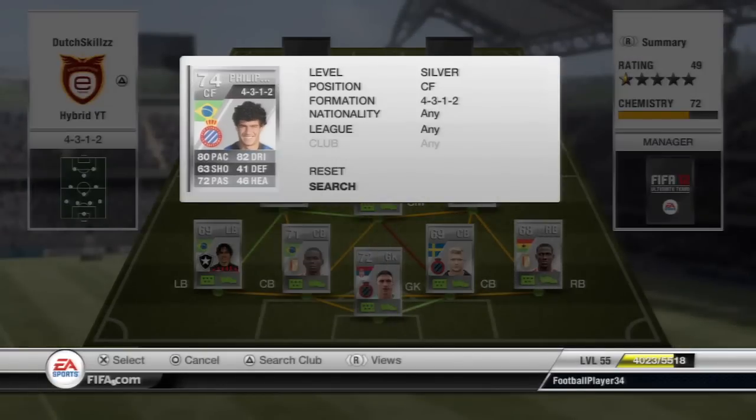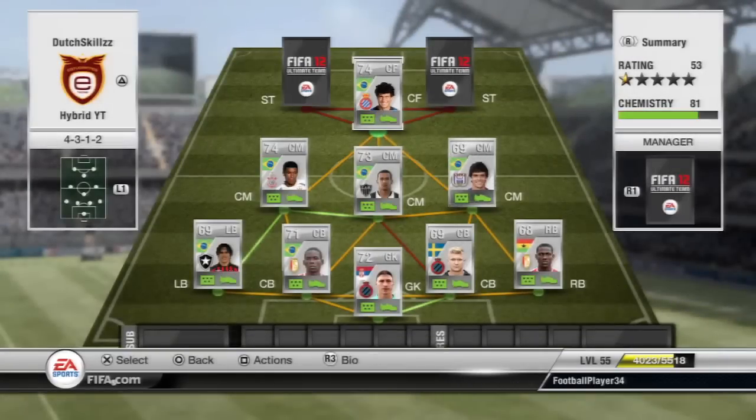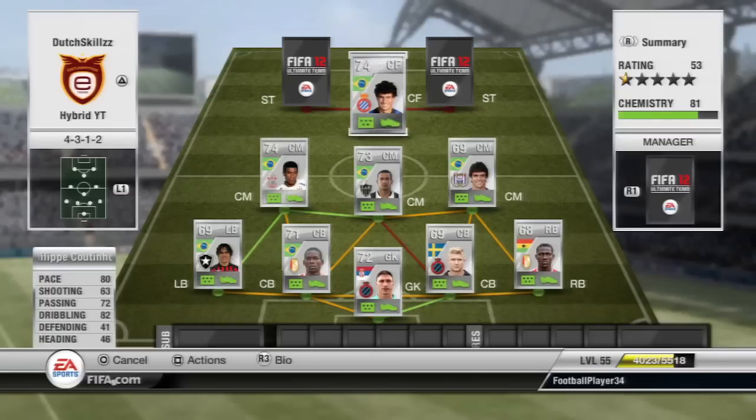Moving on to the center forward, we have Filippo Coutinho — his transferred version to the BBVA league. He has four-star skills, a really good shot, 80 pace, 82 dribbling, and his ball control is excellent with very close control. Together with his four-star skills and good shot, that makes him a deadly center forward. He is the most expensive player in the squad at around 25k on the PS3, but definitely worth it.